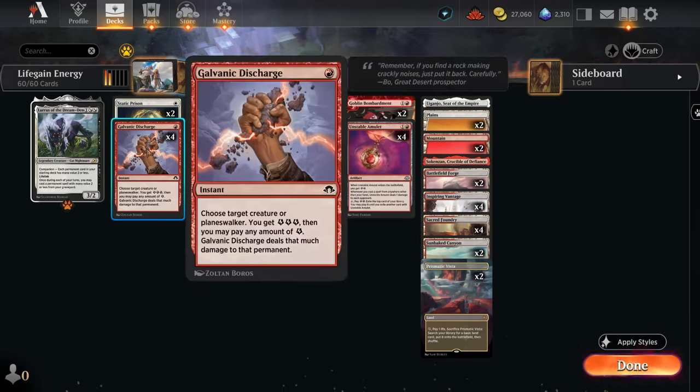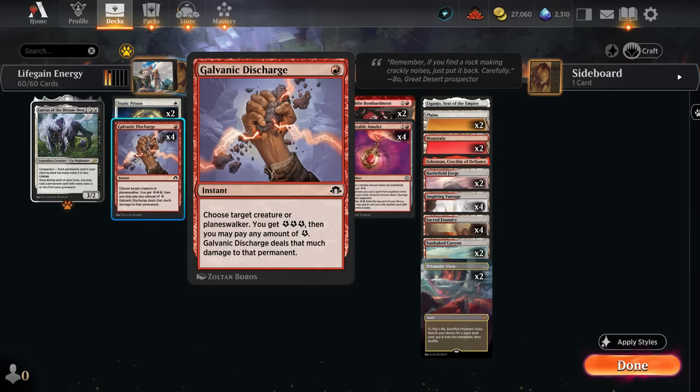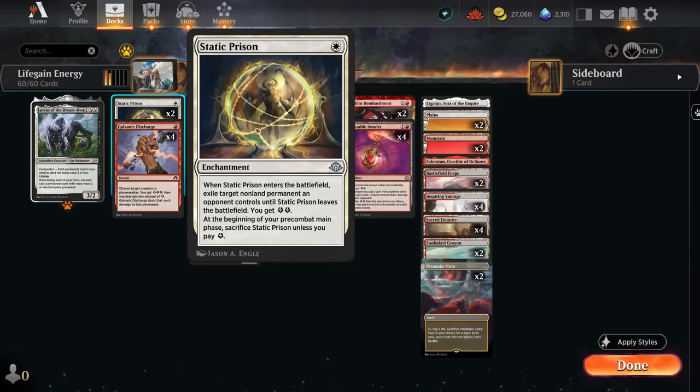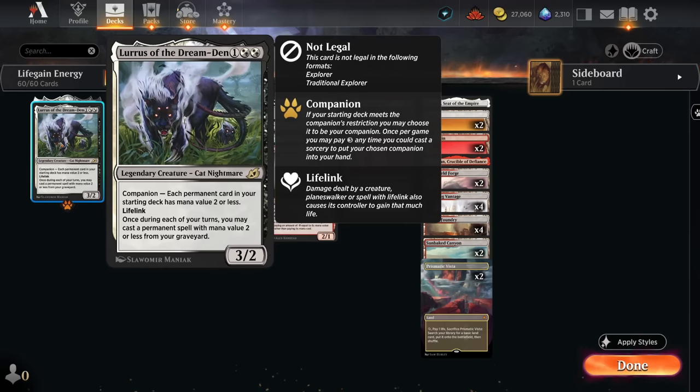More energy cards include Galvanic Discharge — probably the best 1-mana removal spell that deals with creatures or planeswalkers in the format, as we can use additional energy to deal more damage or save leftover energy for other uses. We also have 2 copies of Static Prison, which can exile any non-land permanent when it enters, though we have to pay 1 energy each turn to keep it on the battlefield. Once it goes to the graveyard, we can still get it back with our companion, Lurrus, which can also buy back some of our cheaper permanents.